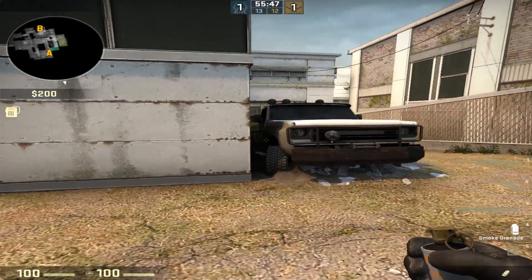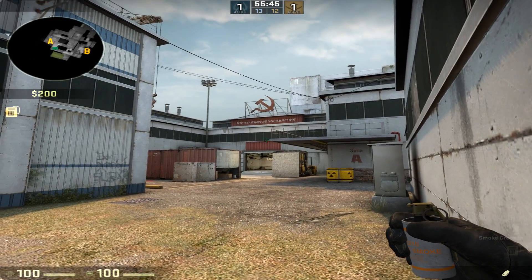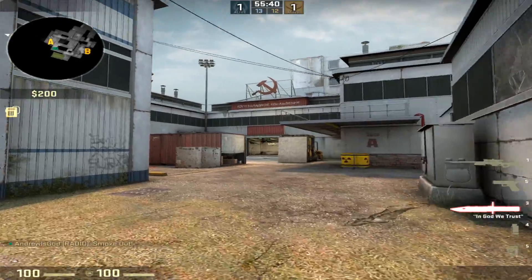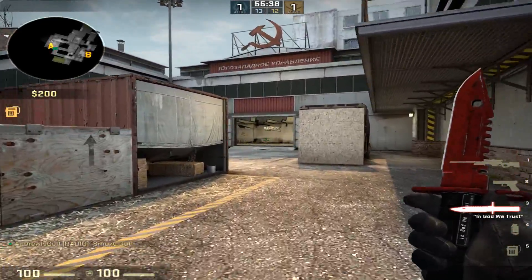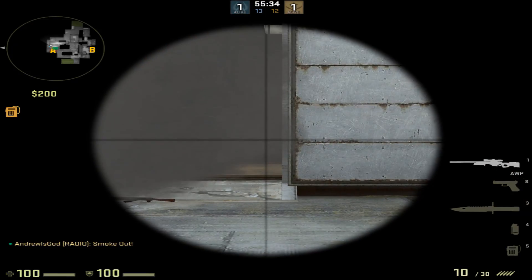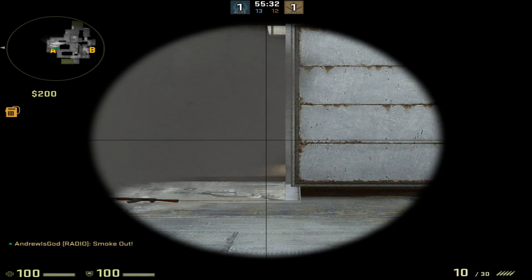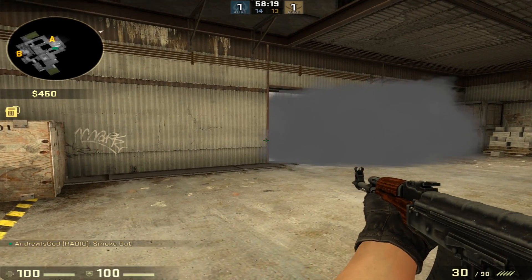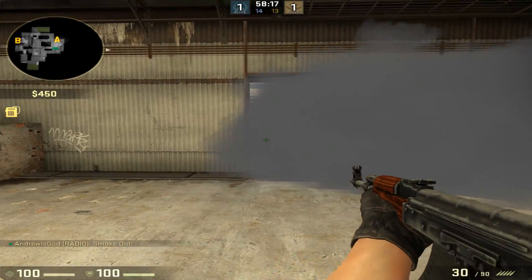For number 6 you're going to come here and wedge yourself in with this truck and aim up at the letter E here and left click throw once again. This is going to bounce down and come slightly more to the left, leaving a small gap underneath the smoke where you're going to be able to see people's feet. You're just going to pre-aim the gap and as soon as you see their feet you shoot. This smoke will often catch people off guard because they think it's safe to cross.